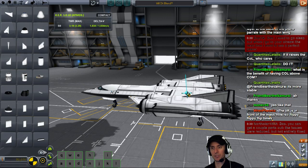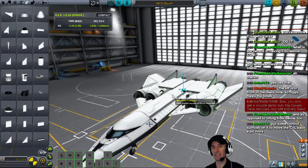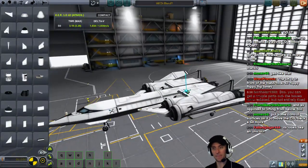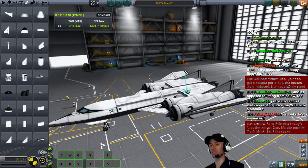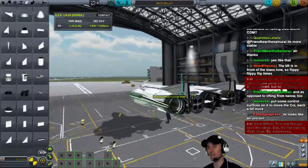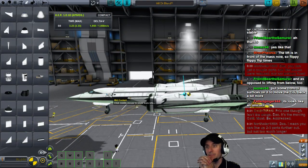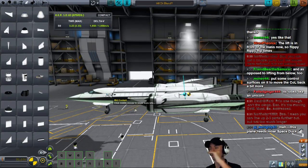You can get a couple of parts out — the issues were reduced but not entirely fixed. We're only one part out because this is an entire piece connected directly to that. Put control surfaces on it to move the center of lift back a bit more. The moving center of mass must be addressed — I completely agree. We are off track like crazy right now because the plane doesn't have a lot of fuel in it. This is what the plane looked like when we got out to orbit.